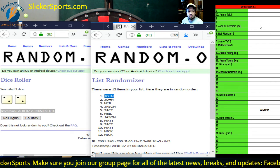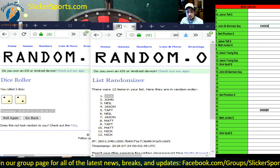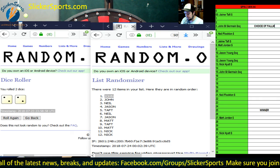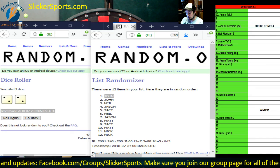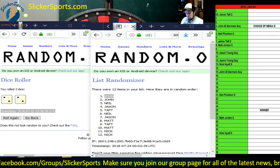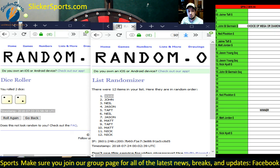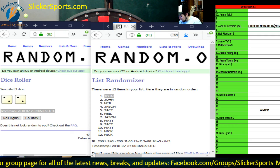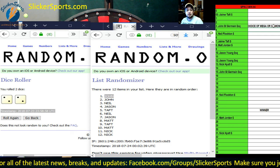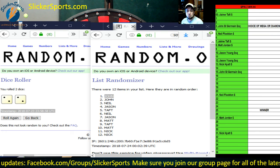John St. Germain, you are going to get a choice — I don't know if you're in here right now — choice of Fall Mega or Diamond Vault. If you're in here John, go ahead and choose whichever you would like. I'm going to get this uploaded to YouTube real quick.